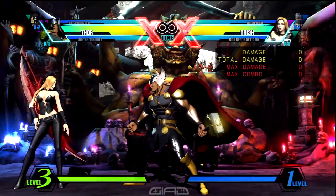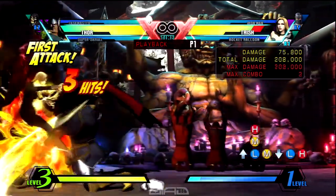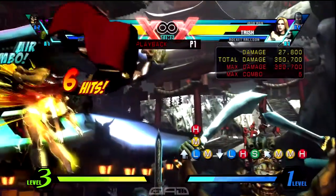We want to jump into an air dash into an air medium, so you can start the combo with crouching light heavy into launcher. Follow the combo up with air medium medium heavy, and make sure you delay that S on the way down.